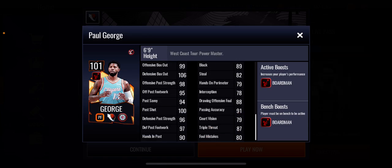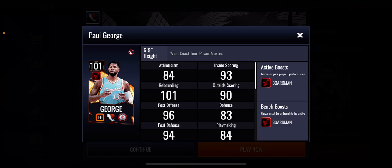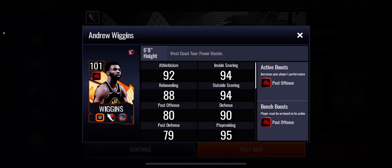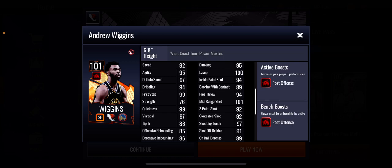Paul George has very nice looking stats except for that three-point shot, which should be higher. Then we move on to Andrew Wiggins — you can never go wrong with an Andrew Wiggins card. He's got a plus four post offense boost to team, three-point shot 92, midring shot 101, dunking and layup look good. Rebounding is a little low for a small forward, but he looks very good as a six-foot-eight small forward.